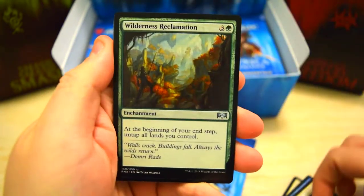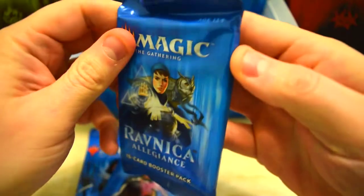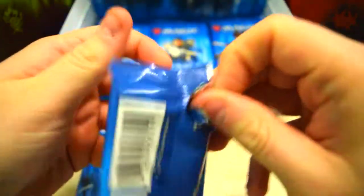Wayfinder Shaman, Reclamation, Tome of the Guild Pack — we've seen it before, not a great rare. Alright, what can we get in this one?